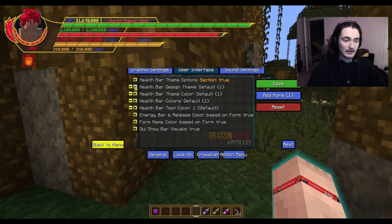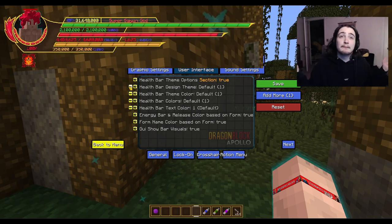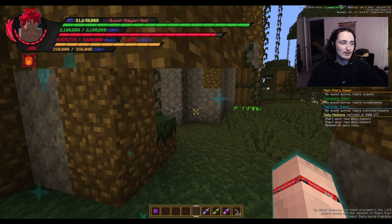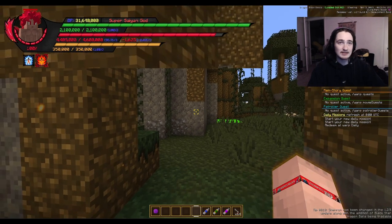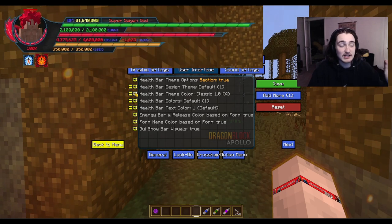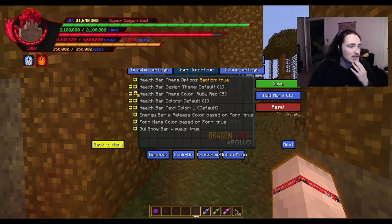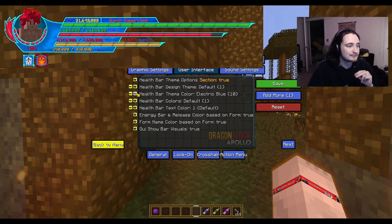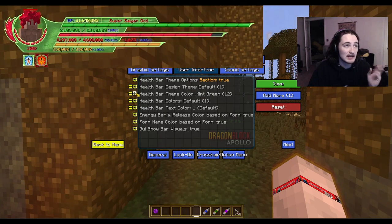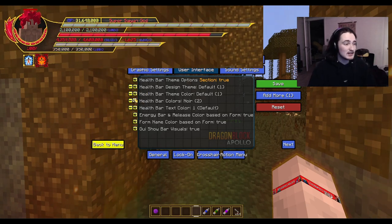Alright, getting into the configs. You have health bar design — you can go back to the old one if you want, though it might not be supported forever. Health bar theme color — we've added a couple new ones. Turning on turbo here so you can see the icons change with the color of the interface. The god form border won't change because it's a unique one. Some of these look really good with certain forms.